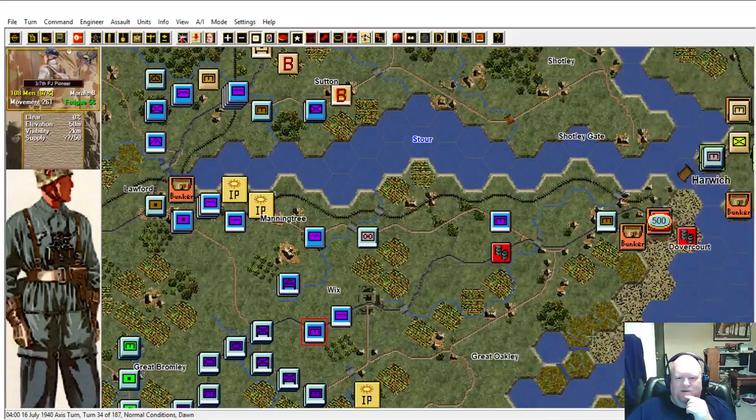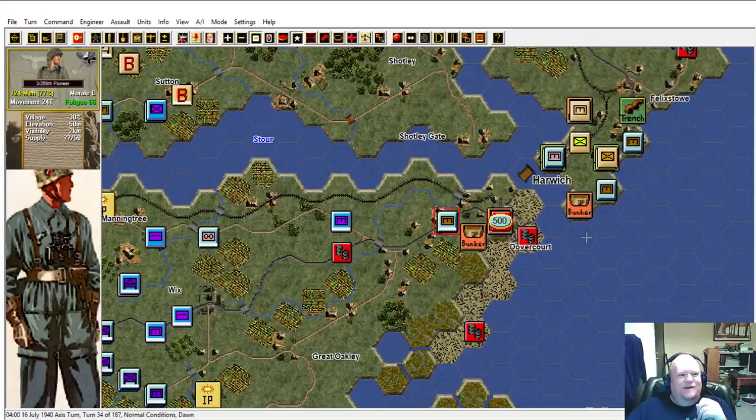Fatigue is bad because for every 100 points of fatigue you generate, it decreases your morale level by one. So if you've got 208 fatigue, that drops his morale by two - his morale is currently D, where normally it starts off at B. Morale is very important and determines how well you're able to stay in combat. So let's go back to Harwich - they've got a lot of broken and disrupted guys. Isolated.